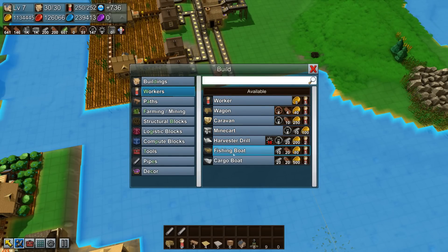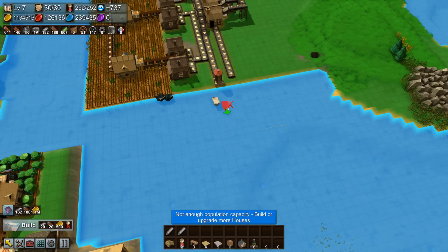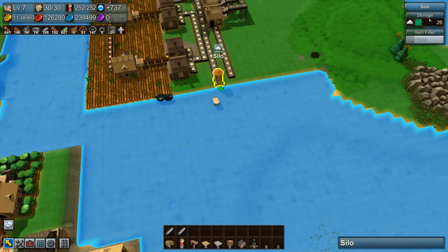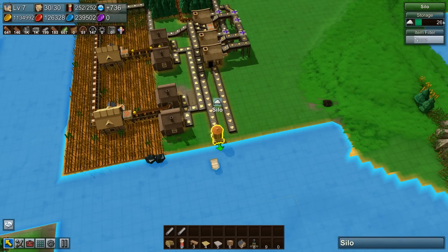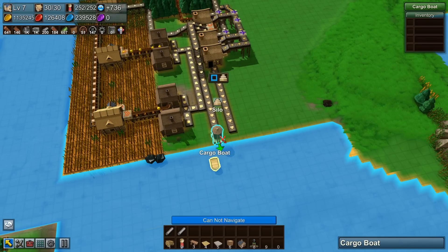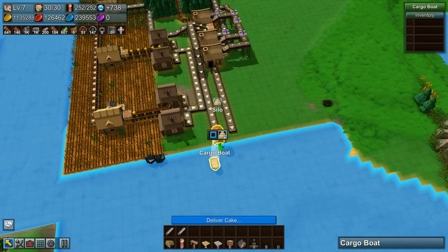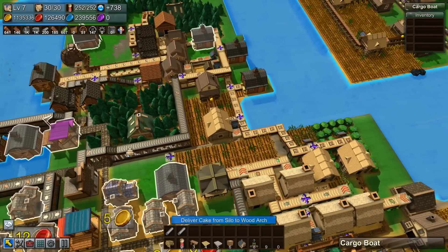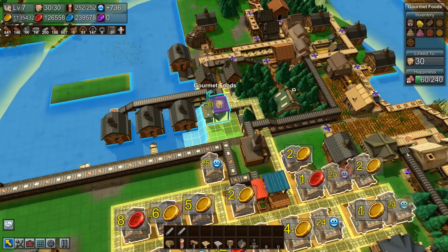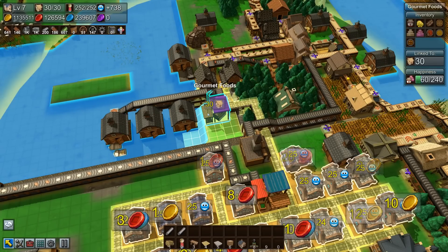Let's grab ourselves a cargo boat. We're going to plop that cargo boat down and tell it to pick up — but wait, we have sugar in here, and that is not correct. I had made a mistake and put the wrong line to it. Let's get rid of that sugar and it should fill up with cake. So we're going to tell that cargo boat to grab our cake and deliver it to one of these barns over here, so it'll go into our gourmet foods and be spread out to our town.